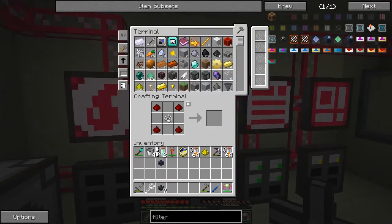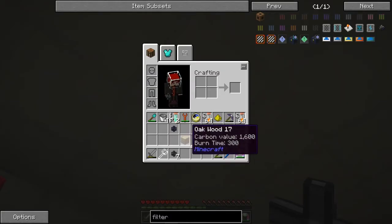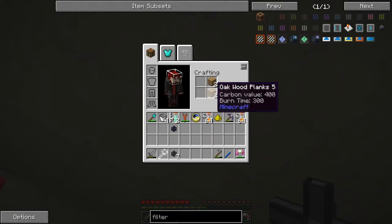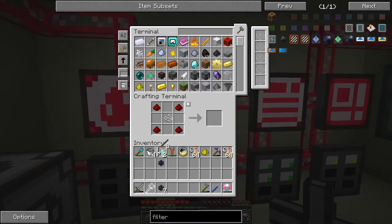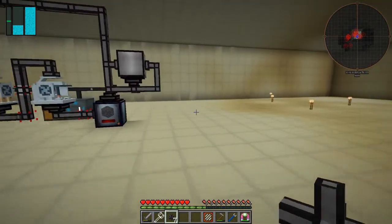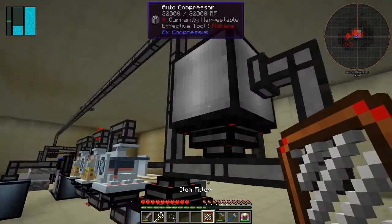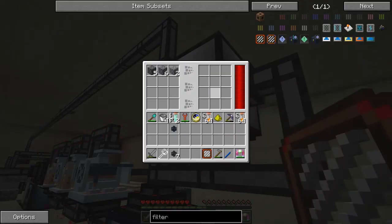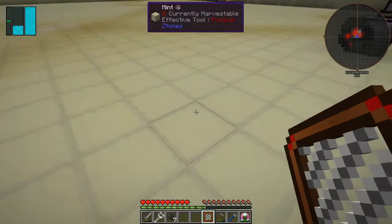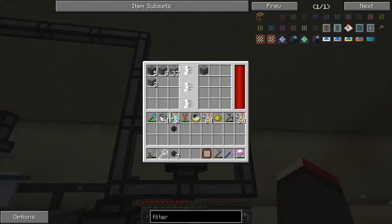Let's have a look — I've got enough sticks and just need one piece of wood — I've got eight, let's fill this in. I've got more than I thought, great. So we need triple compressed cobblestone in here. We've already got some double compressed so we have to wait a little bit. Let's take a stack out of here and shove it in there — maybe we'll get some triple compressed cobblestone. You can see it's going around nicely now.